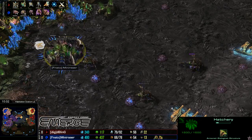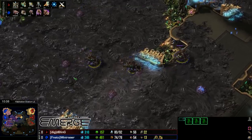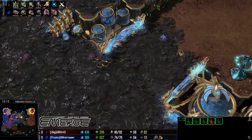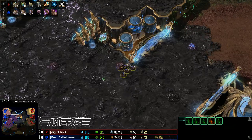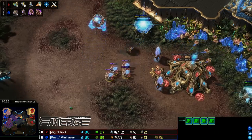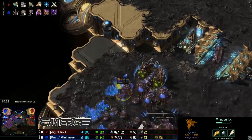Just getting those Colossi out right now. He does have the Mothership Core there with full energy — he can use Photon Overcharge to his heart's content. He's going to be able to clear up a little bit of creep with the Oracle and the Observer. Hallucinated Phoenix will be able to scout pretty much everything. The Infestation Pit's done, Hive hasn't quite started yet — actually he is going to start it now, so that's a very early Hive at 10 minutes 30.